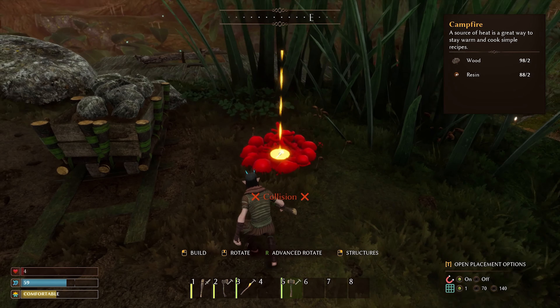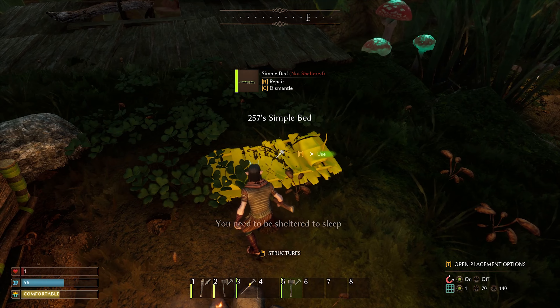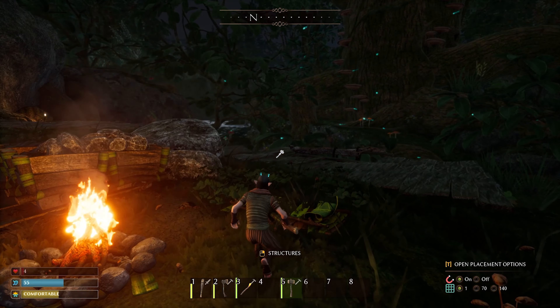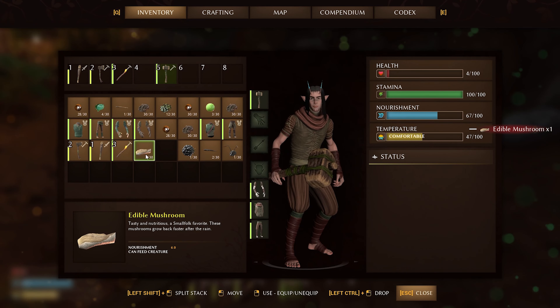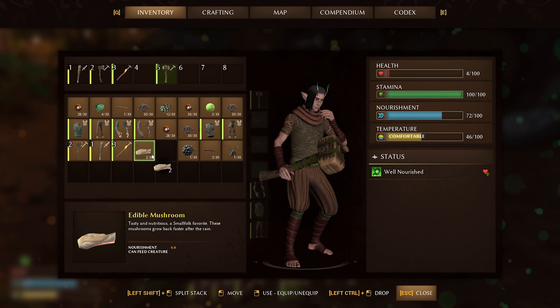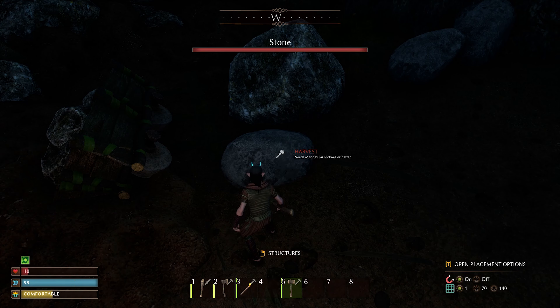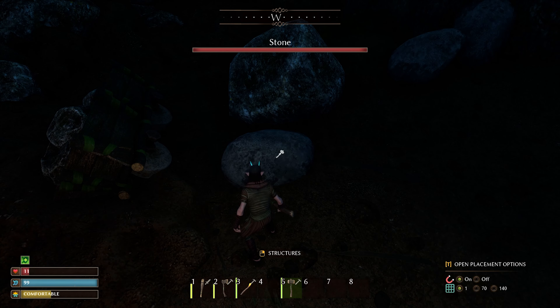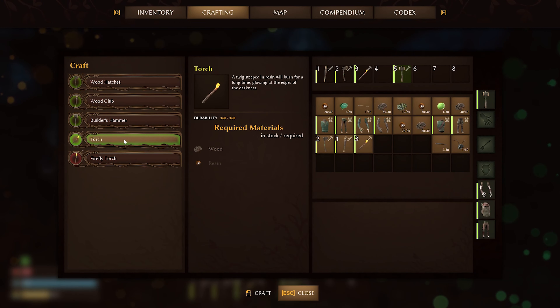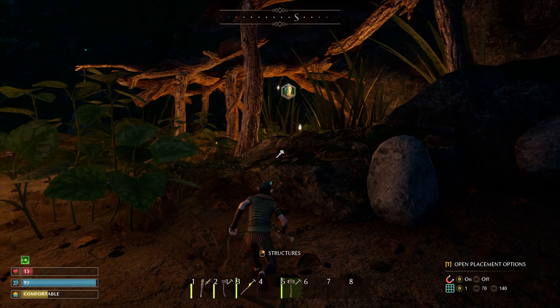I'll just set up camp here, I guess. Oh — you don't sleep? You need to be sheltered to sleep. Oh no, we just keep eating. I don't know how to craft medicine. I need a pickaxe. I need a mandibular pickaxe — I think I can craft one of those. Can I craft one of those? I can't craft one of those. I think I need a workbench for this.